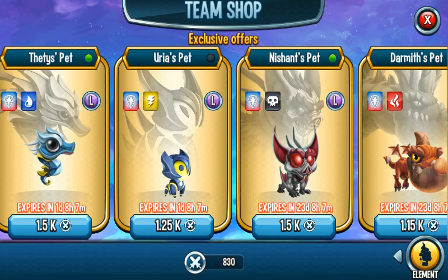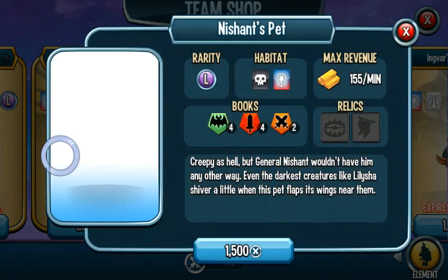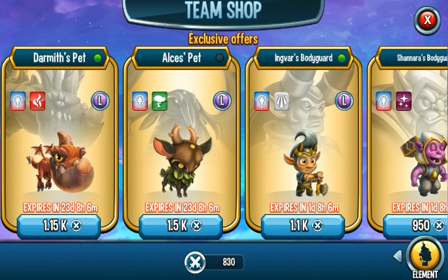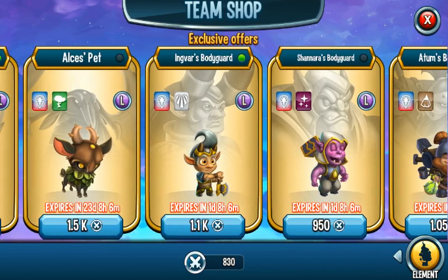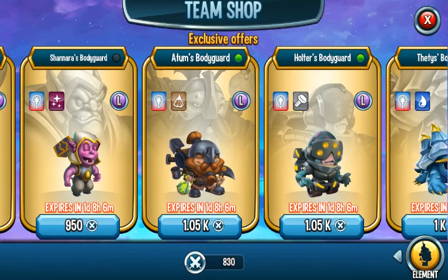Yuria's Pet is all right. Nishan's Pet and Taetai's Pet are the best out of all the pets — they're pretty OP. Nishan's Pet has a multi-confusion skill which is really good. Darmit's Pet is an attacker but I wouldn't really recommend it. Alice's Pet is a supporter — he's all right, not the best. Ingerra's Pet is about the same level as Alice's Pet.